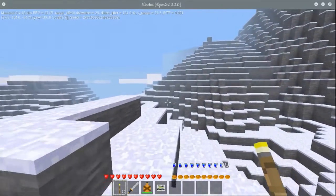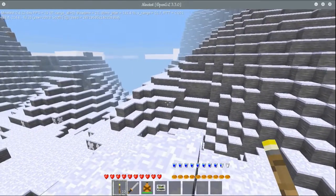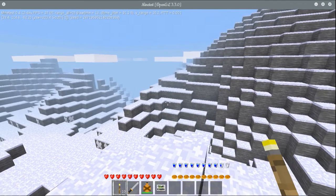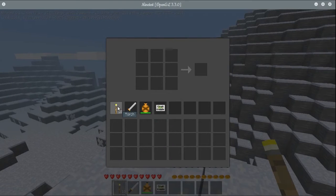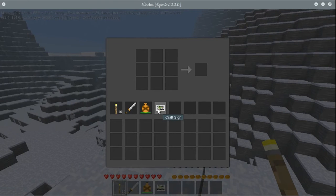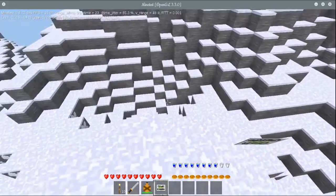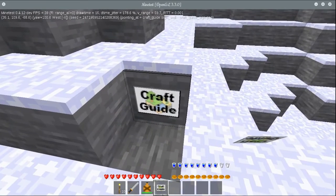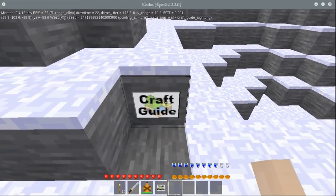So let us take a look at some of the changes I have done. This is a brand new world, so you'll notice that I have a few objects already here. You start with ten torches, a steel machete, a bronze canteen full of water, and then a craft sign which is semi akin to like unified inventory where you can put it out.